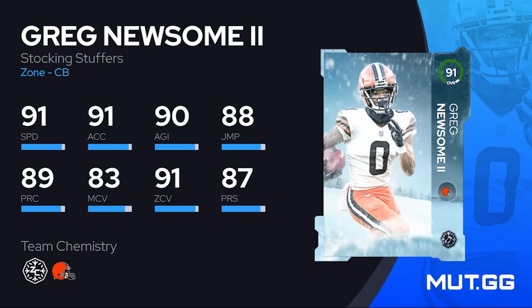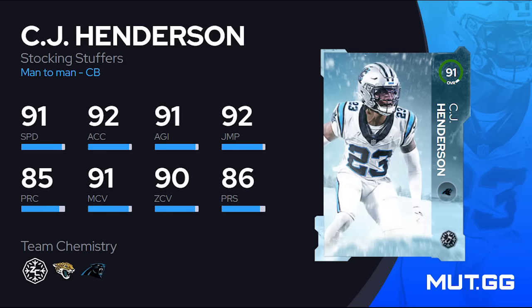If you're looking for a free cornerback and play a lot of zone, Greg Newsome isn't a terrible option — 91 speed, 91 acceleration, 90 agility, six feet tall. He only has 83 man coverage but 91 zone with 87 press. He gets Flat Zone KO for 2 AP and either Mid Zone or Deep-In Zone KO for 3 AP. If he had Deep Out Zone KO he'd be a much better card.